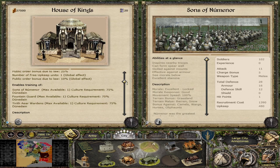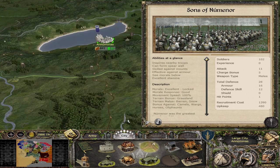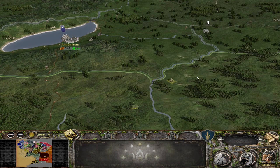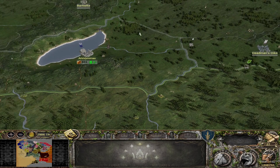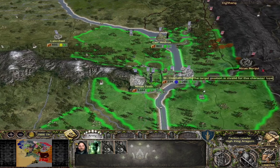The House of Kings is arguably the best building in the entire game currently. It's very expensive and takes a long time to build, but you get a plus-one global free upkeep slot and also a 10% global law bonus, which helps the Reunited Kingdom manage corruption and public order in far reaches of your realm. If you play as Arnor it will pretty much mitigate a good chunk of corruption there. If you are the Dunedain, you're going to want this building — it will save you so much money.